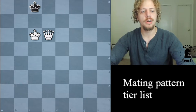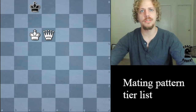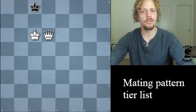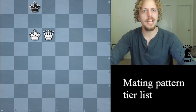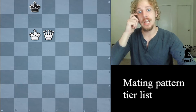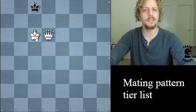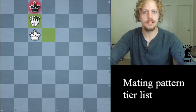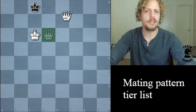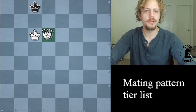Chess is not a memorization game. Some problems have to be solved by brute force — you have to just work really hard, look at a lot of options, and solve it. Some positions you can solve just because you've seen them already in a similar situation. The queen mate could happen with the king and queen by themselves, or with many pieces on the board. This is mostly what happens when you promote a pawn, which is a pretty common situation. That's our classic queen mate.